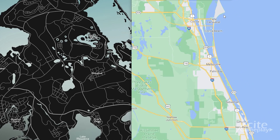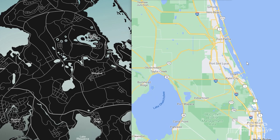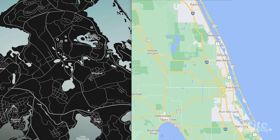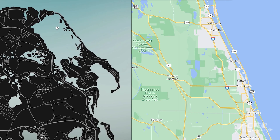Here you see the islands from Cape Canaveral to Stuart, connected with road A1A. We think this must be the road with islands over here on the GTA map.